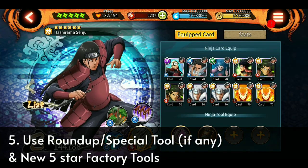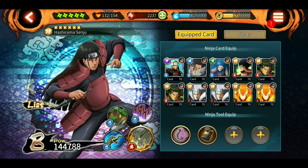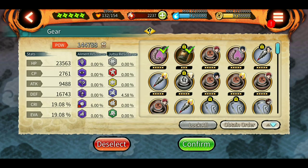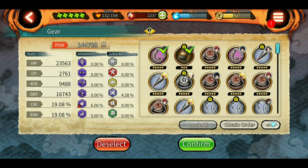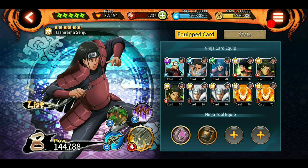The fifth thing is to use the roundup tool of that shinobi if there is one, or the new five-star tools from the factory. If the shinobi was introduced with a roundup tool, grind for it. You can also use the factory to craft new five-star tools - some of them, if you get decent stats on the tool, can add a decent amount of POW to your shinobi. These were the five things to keep in mind when getting your shinobi to A-rank.